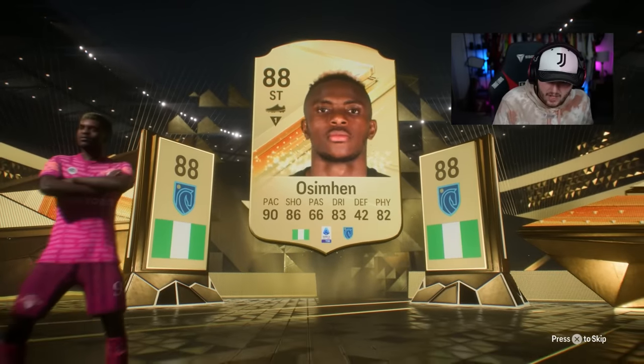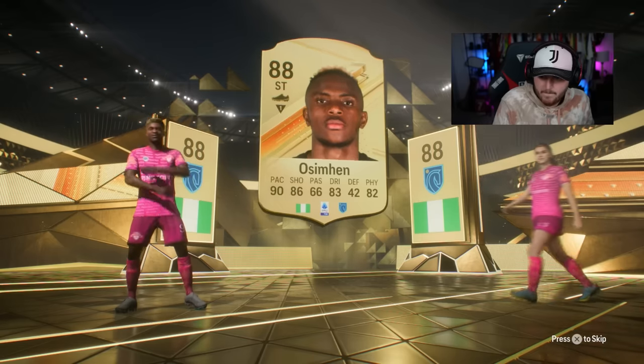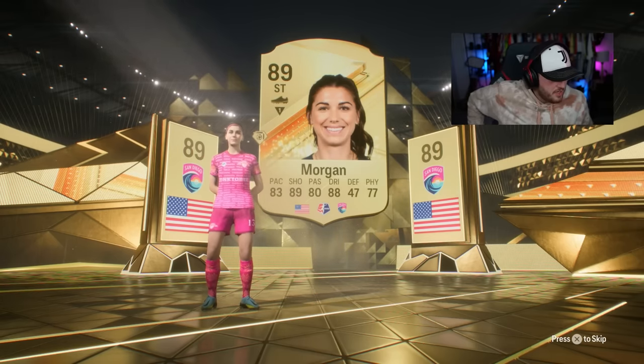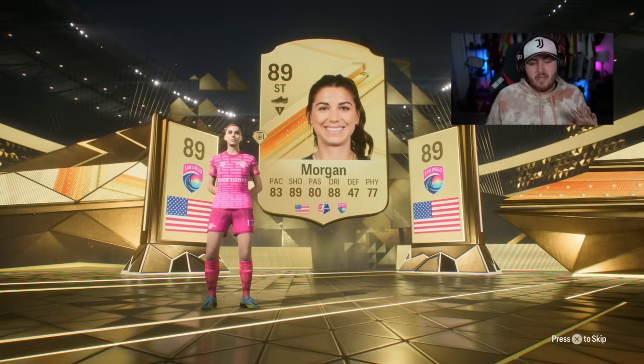Who is going to be the second walkout in this pack? Come on, EA, show me something good. It is Morgan — Alex Morgan. Okay. Alex Morgan and Victor Osimhen. It's not terrible, it's not bad.